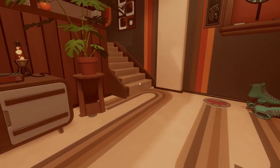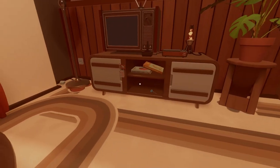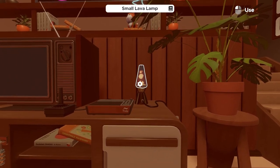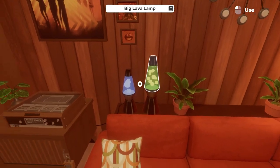Best place to start in this room would be the lava lamps. Just under the TV, we have our lava lamp combination lock. It looks like we're going to get our first number from our largest lava lamp, second number from the smallest lava lamp, and then third from our second biggest. Our smallest one is the red one on the desk. Behind us, we have our largest being the green and our second largest being the blue.